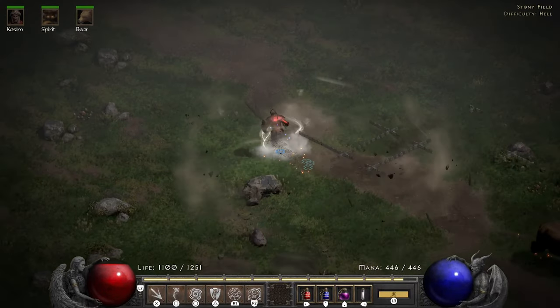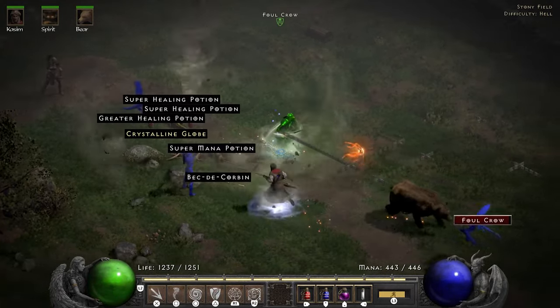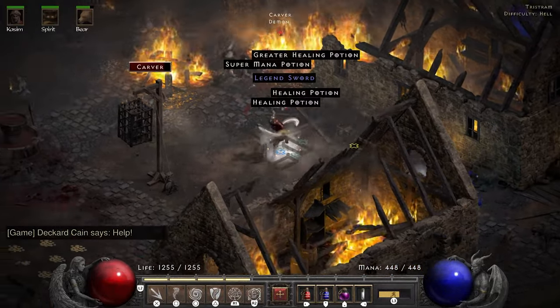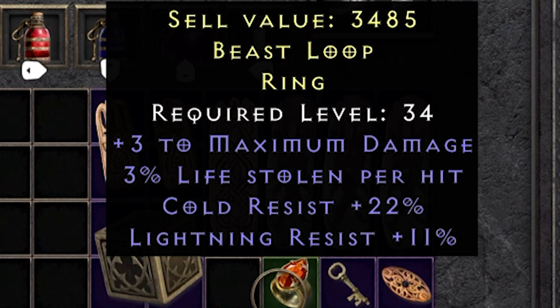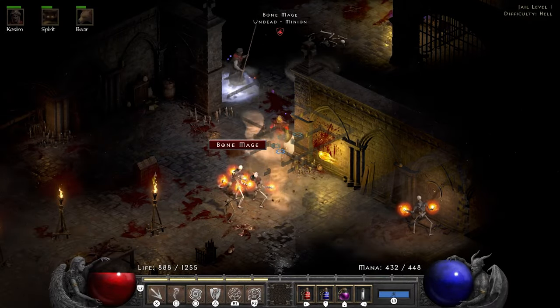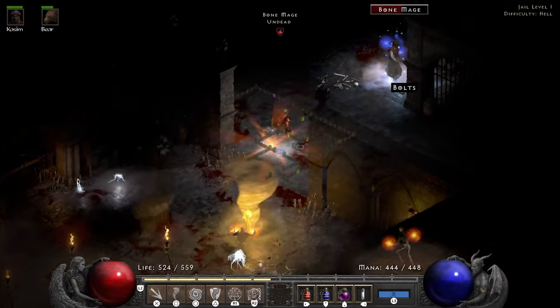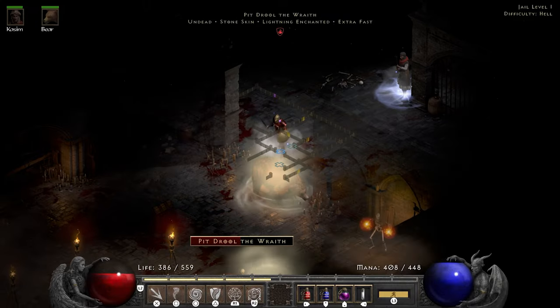In the Stony Field, things get way too close for comfort with a group of Foul Crows. If I hadn't been wearing all that plus life gear, that would have been it. After saving Cain, Akara gives me a ring with 22 cold resist and 11 lightning resist — actually a pretty good ring, but my cold resist is already maxed out. In the Jail level 1 I almost get burned to a crisp by a group of skeletal mages. I throw the bear in there as a tank and move towards safety, finding a pair of Magefists along the way.